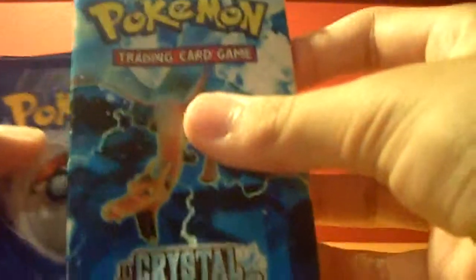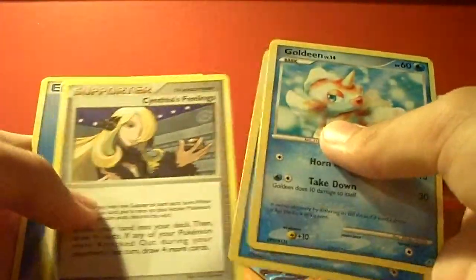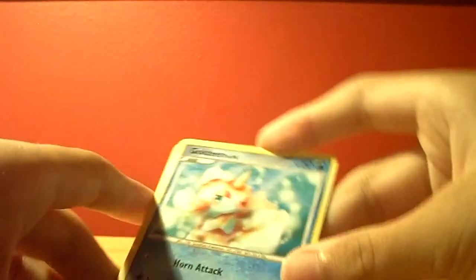And the last pack, EX Crystal Guardians. Oh wow, that opened really easily — like, really easily. The four cards are there — Goldene. Ooh, these are pretty cool. They have this special Manaphy thing. Cynthia's Feelings and a Water Energy. But still — trainer, energy, two commons. Not that great.